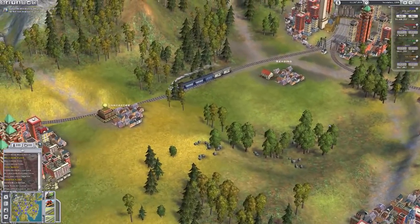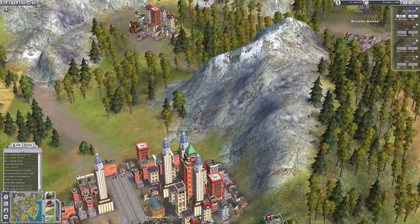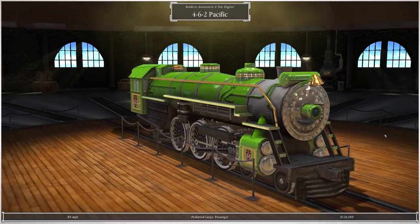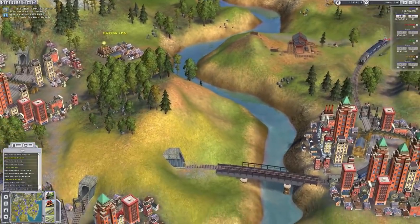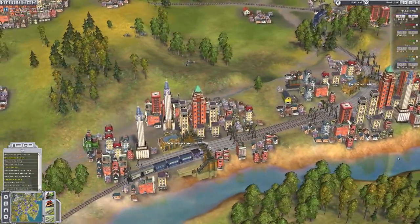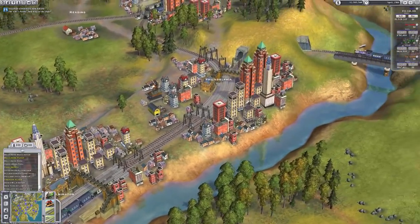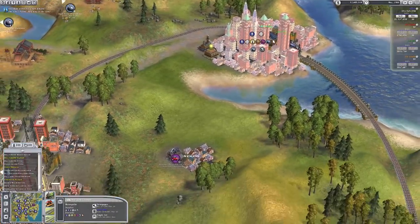And there we are - that has been the passengers and mail challenge, also named the Amtrak challenge. A new loco: the 4-6-2 Pacific. This has been the passenger and mail challenge and it's been completed. Overall I thought it was quite interesting and it was a challenging challenge - I have actually failed at this in the past.